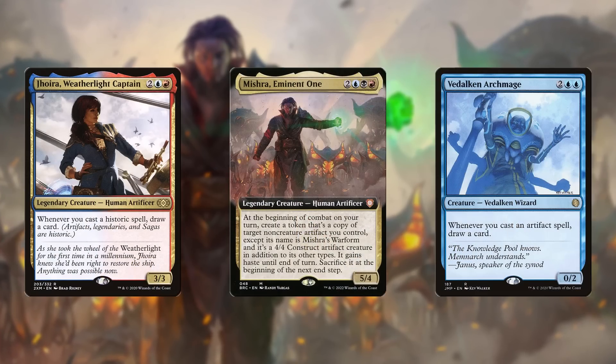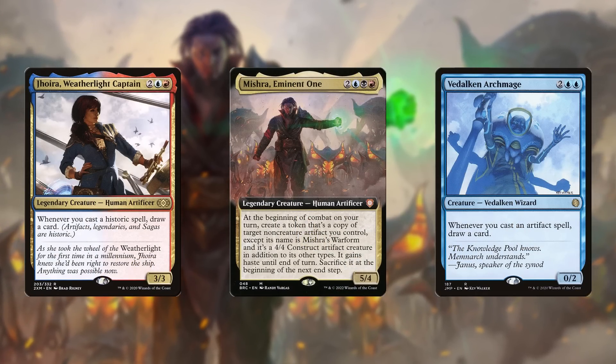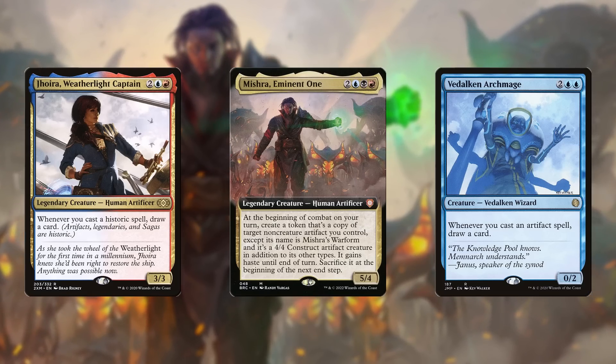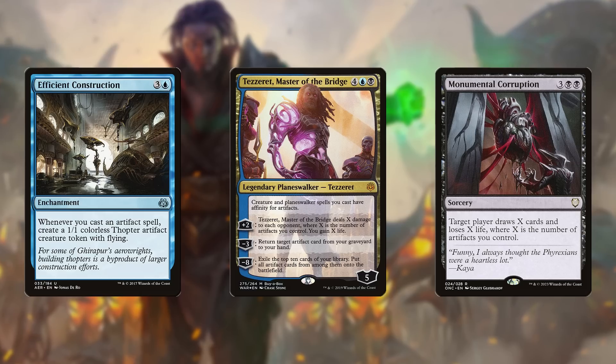Let's say you're building an artifact deck. You love artifacts and you cannot wait to get a bunch of awesome artifact payoffs in the list, so you're getting all those good cards in there. Creatures that draw cards whenever you cast artifacts,